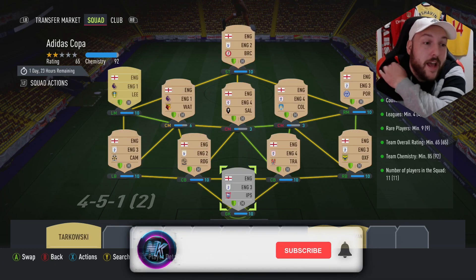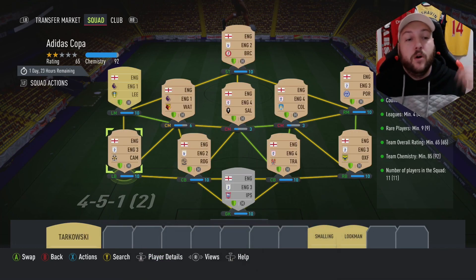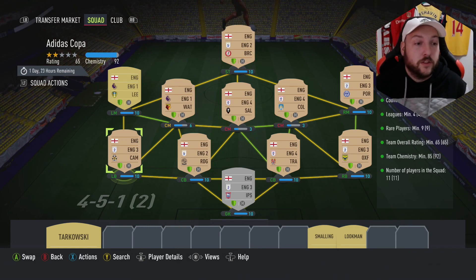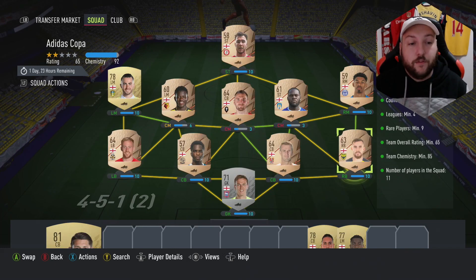We just went for English rares, and as soon as we got the 9 rares we put in a goalkeeper. What you're going to need is at least 1 Premier League, 1 League Two, 1 League One, and 1 Championship player to finish this. As you can see here, we have the Premier League and Championship up front, and then League Three and League Four here and here.